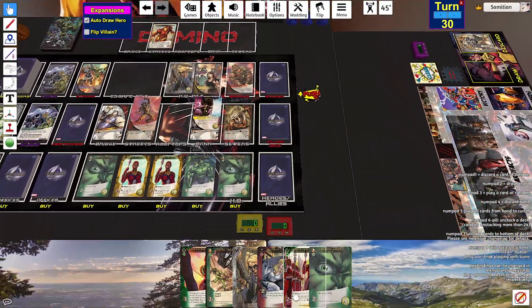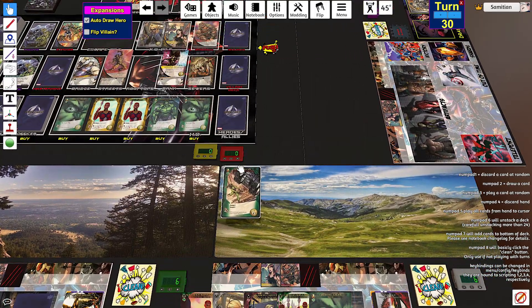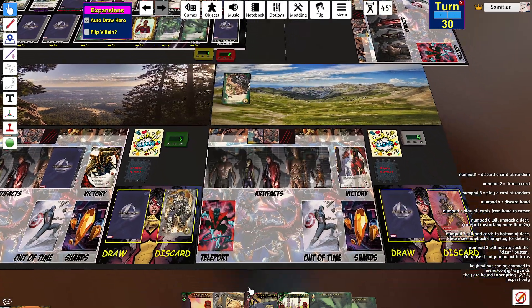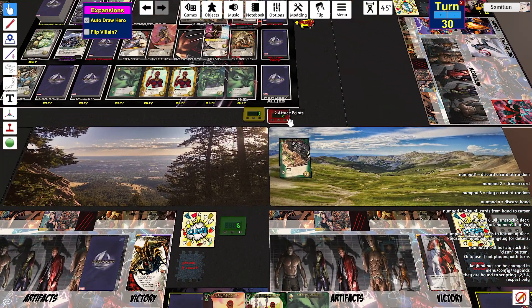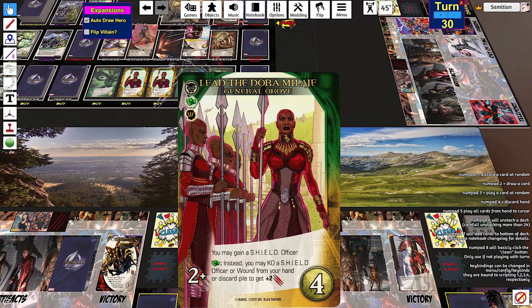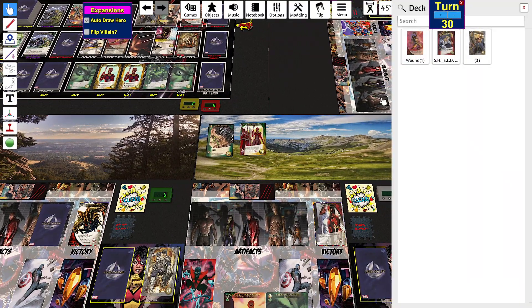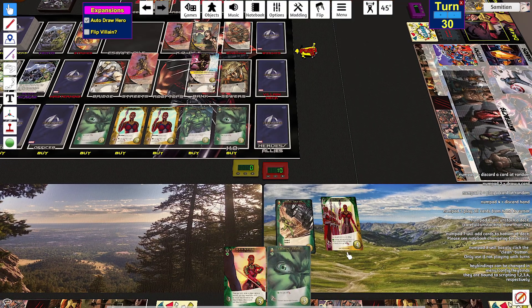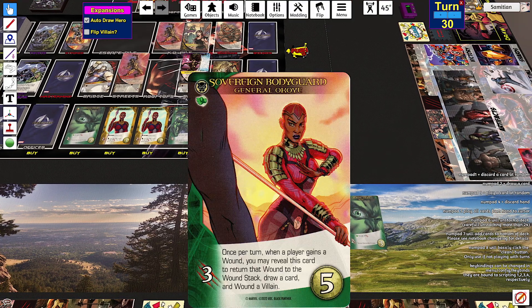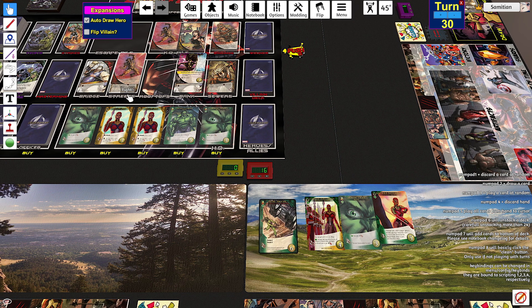Who knew the Brotherhood would be the end of my existence? This is so unbelievably frustrating. But I do have this, so I can fight this this turn. I'm going to attack, smash two, smash two. Two attack — I'm going to KO the wound to get two more attack. Then this is three attack.